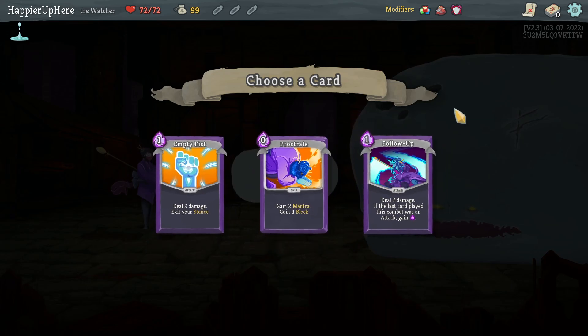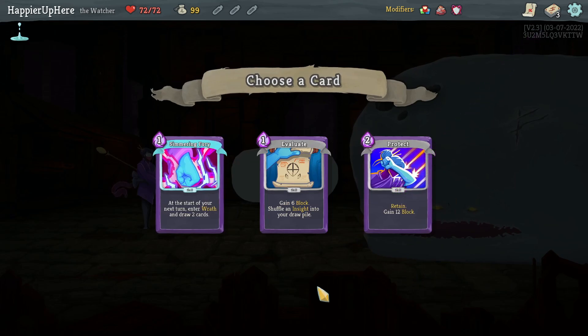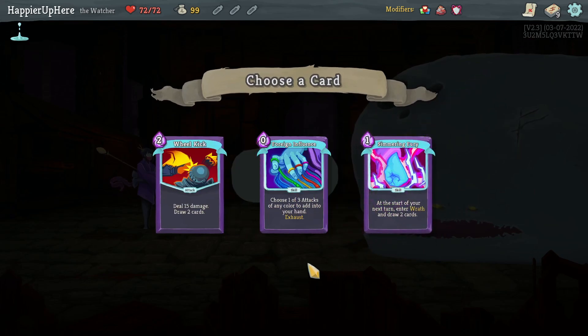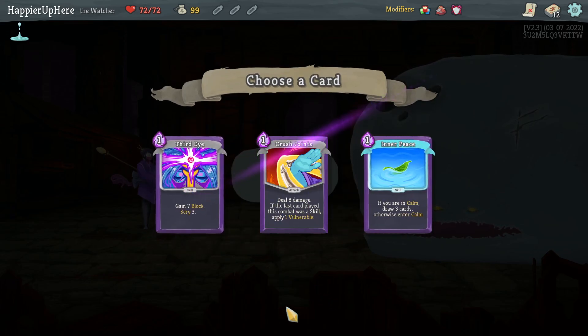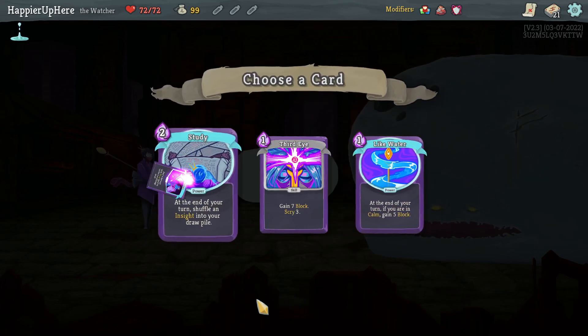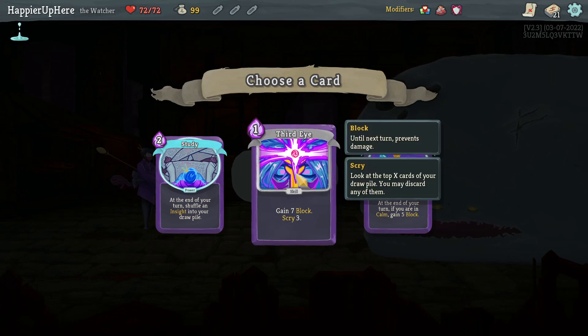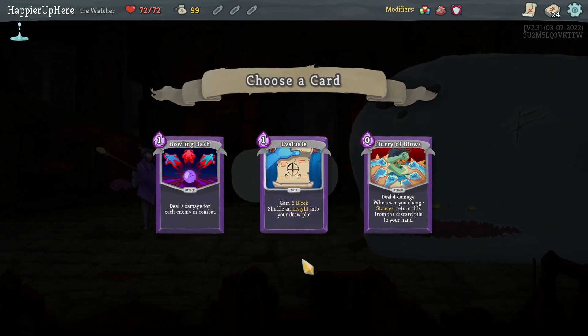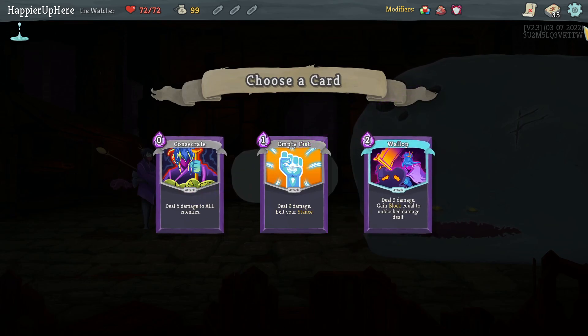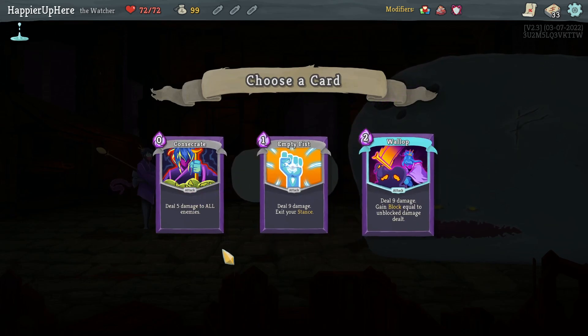For today's run with Draft, Hoarder, and Terminal, every copy I pick I'll draw three of. Taking Follow-Up, Protect - good to have three copies of. Taking Empty Fist; would love Foreign Influence but let's go with Wheel Kick instead. Crush Joints is fine. Carve Reality is fine, let's go with Crush Joints. Talk to the Hand for sure. Wallop is really good. Taking Third Eye - can't do Flurry of Blows without any stance switching. Taking Evaluate and Cut Through Fate.